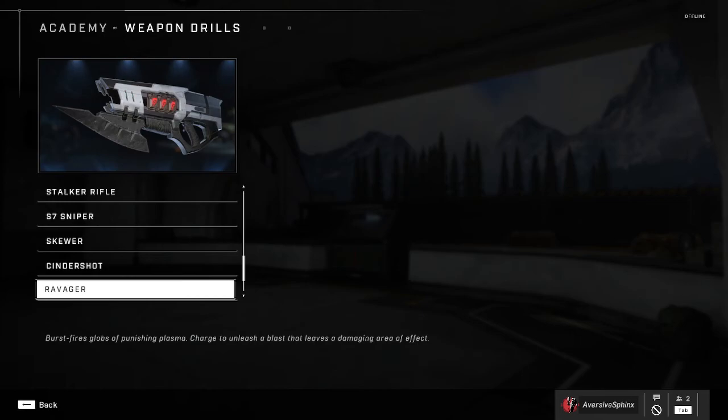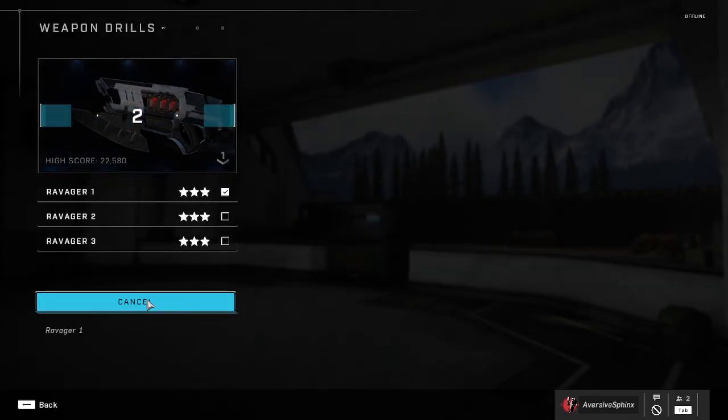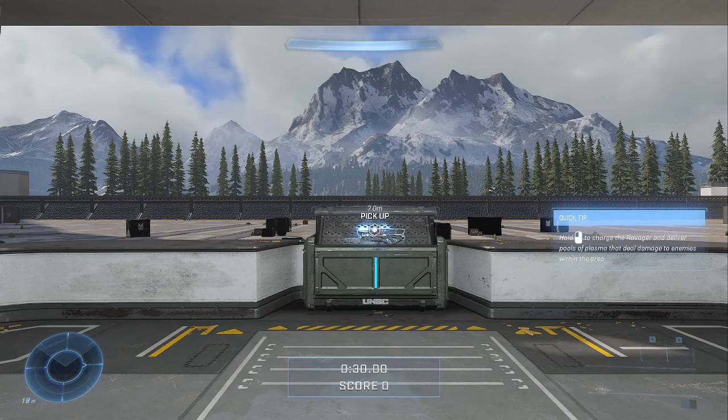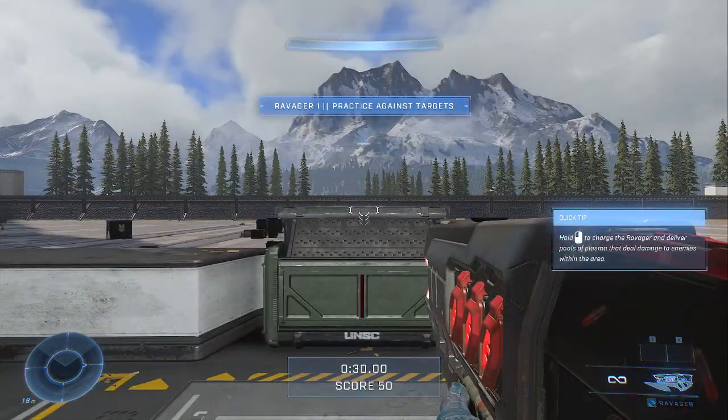The third stage is a little hard if you can't aim, but at this point just get good, right? The trick is, you want to vent the weapon manually — you never want to let it overheat. You'll fire, and then right at the end of your burst, you want to vent by reloading, and then fire again as fast as possible.